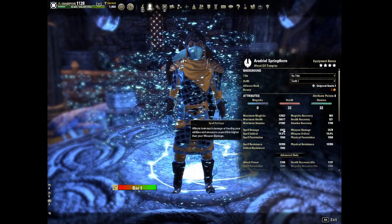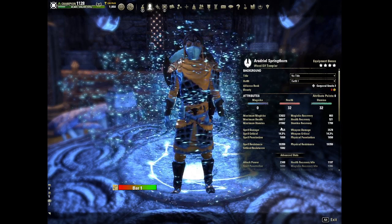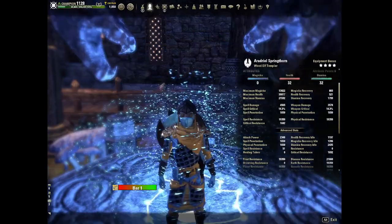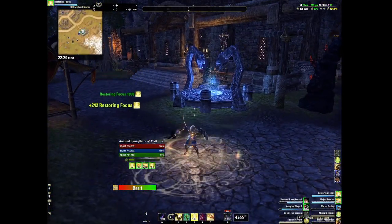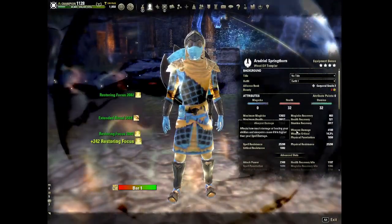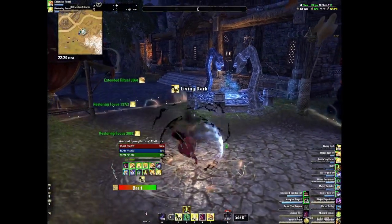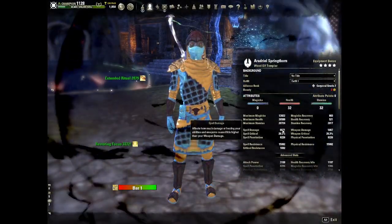Spell damage is at 4500 — this is what we're maxing out, and I will explain that later in the video. Our resistances are 19k on the Sword and Board bar. Buffed, that goes up to about 25,678 on the front bar and 6200 on the back bar, and 6671 spell damage before any of our sets.